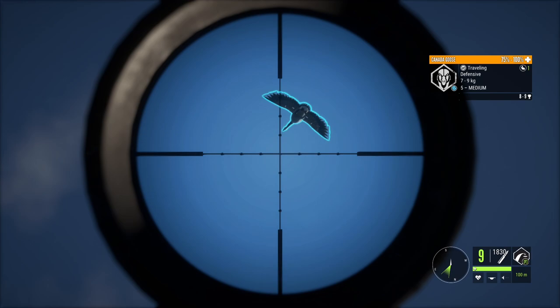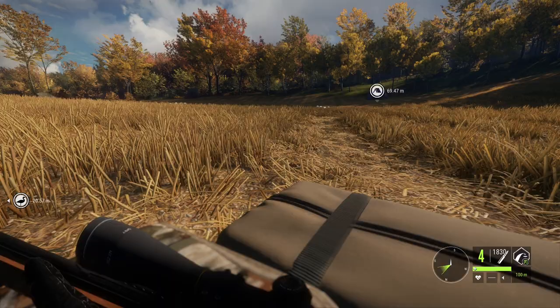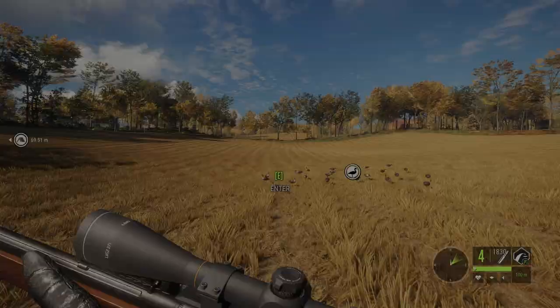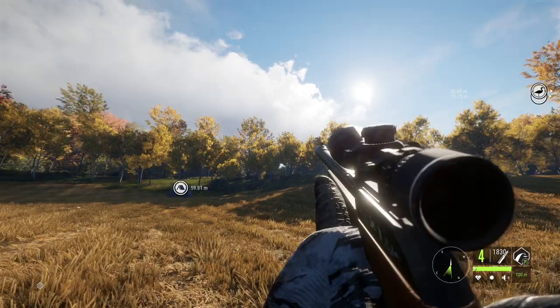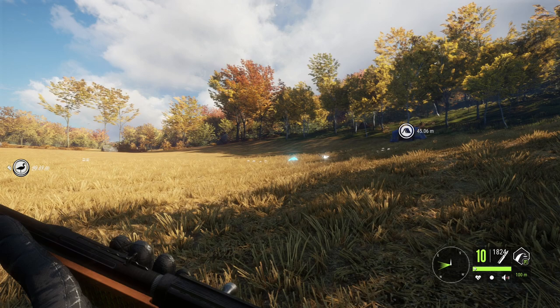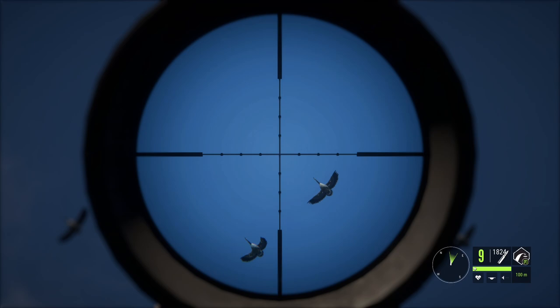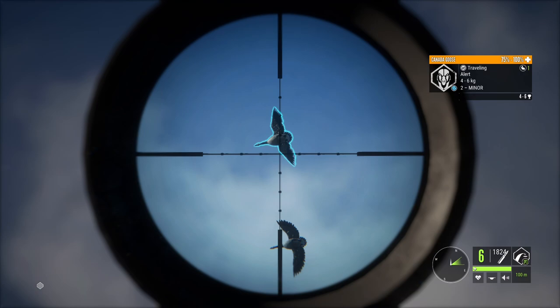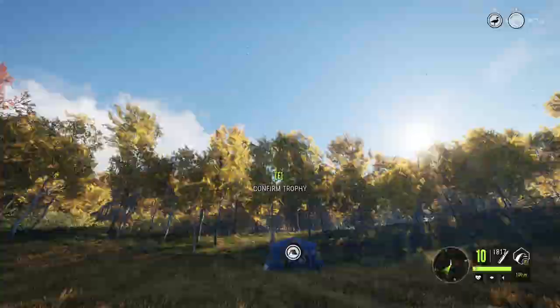I came over here to clear some hunting pressure while I wait for that bison, and we got ourselves a level five goose. Let's try to get this down — there we go, nice! I cannot believe that happened. That is absolutely amazing — I came over here just to clear some hunting pressure and we got ourselves a diamond goose because of it. That is absolutely awesome. We actually have some more geese here too, let's get these guys checked out. Looks like there's a couple of males — we'll try to take the males out.